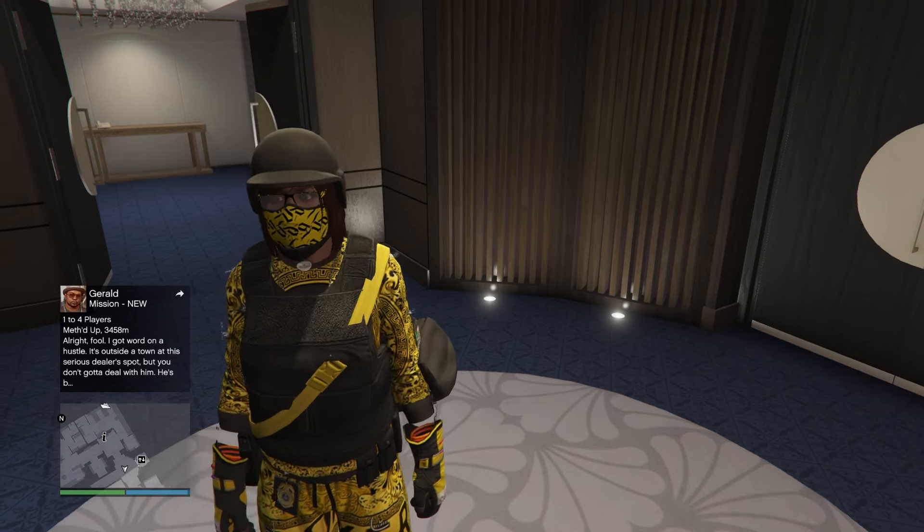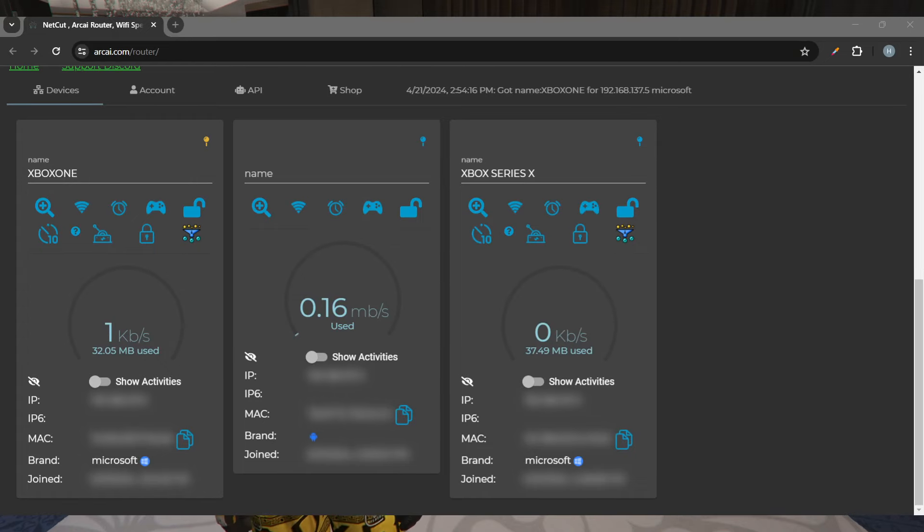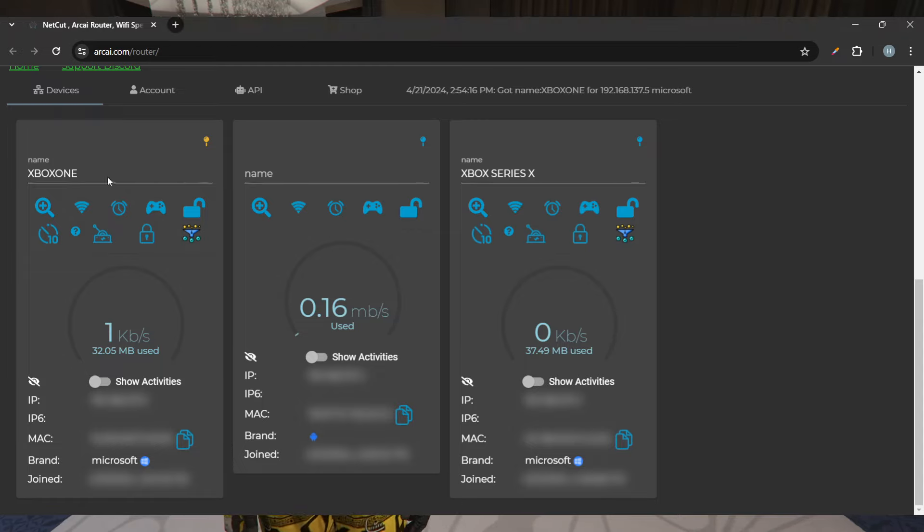The application I'm going to show on screen right now is called Archive Router. This is the application we're going to be using, and I'll have the link in the description. I'm currently logged in on the Xbox One.